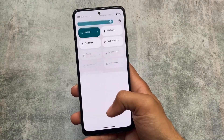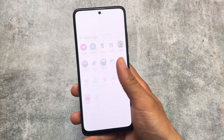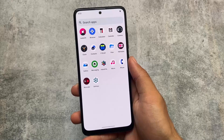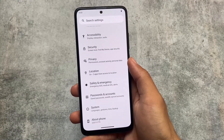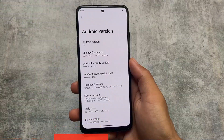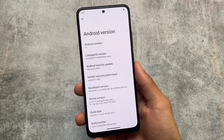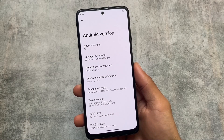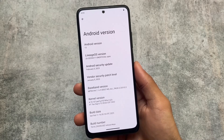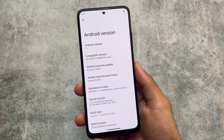You might have heard about dirty flash for custom ROMs. What is that term and when is it used? It means you're using a custom ROM, a new update has arrived, and that custom ROM doesn't have an OTA updater pre-installed. In that case, you can simply download the new update and flash it from custom recovery without wiping anything.